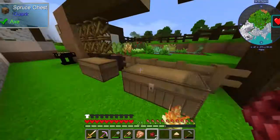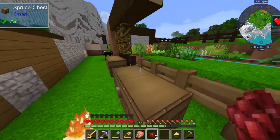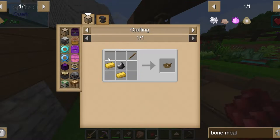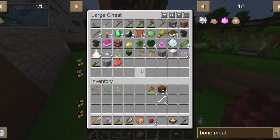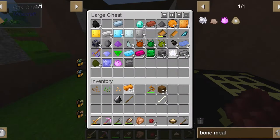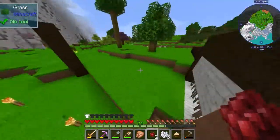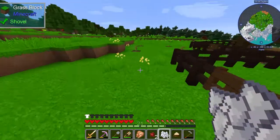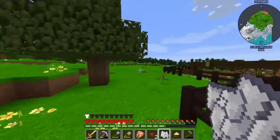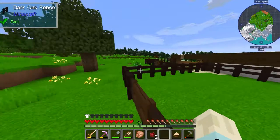I honestly didn't even think about claiming chunks — I didn't know I could do it in this modpack. Let me make another one of these: two copper, one stick, one flint, one stick, and two copper. We'll use this, throw it in there like that, and now we've got ourselves some bone meal.